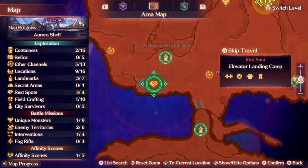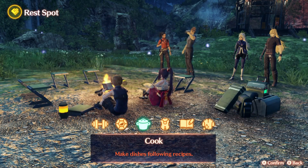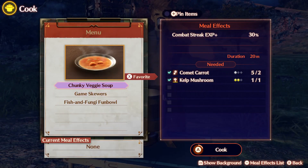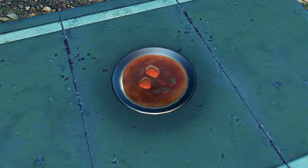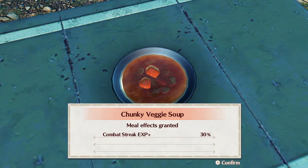So let's go ahead and work to the rest spot. Here we are back at the rest spot — we're going to lay low for a little while. Let's not forget to go cook. It seems like we can get the one called the Chunky Veggie Soup. That may work. Let's go ahead and cook that. We have enough material. That will increase the enemy effect for combat and boost the sprint point.